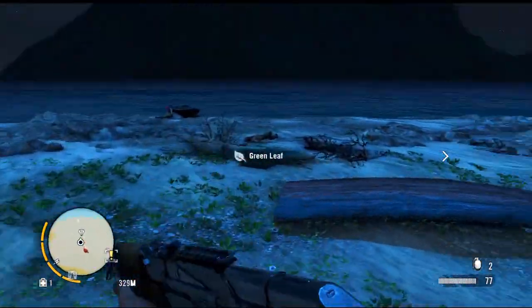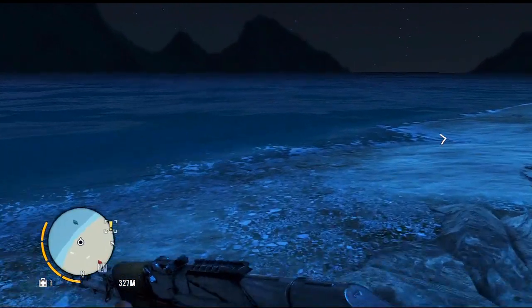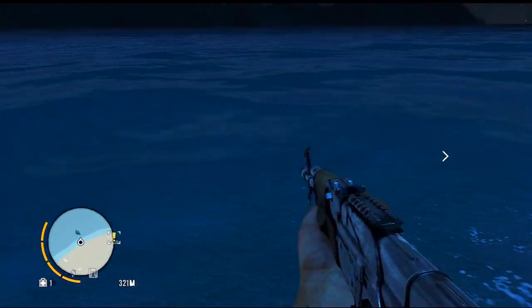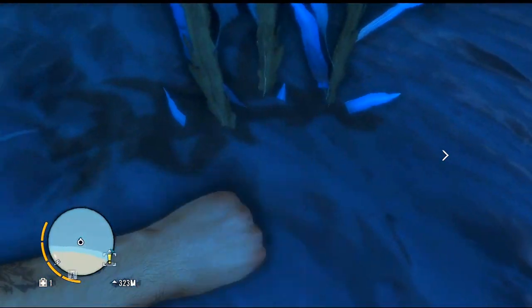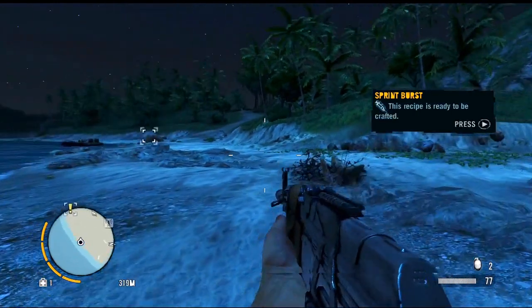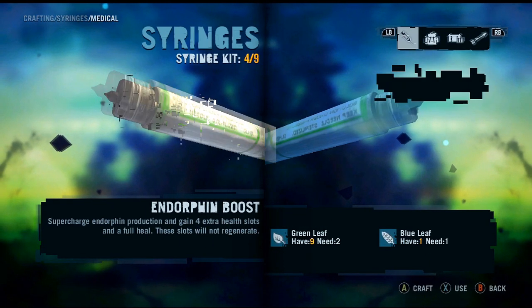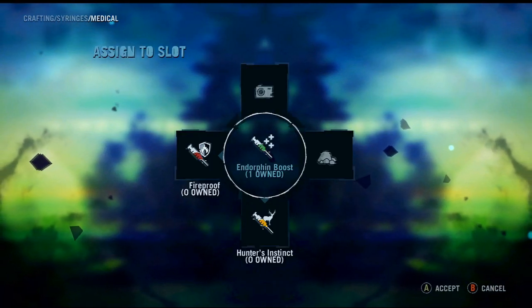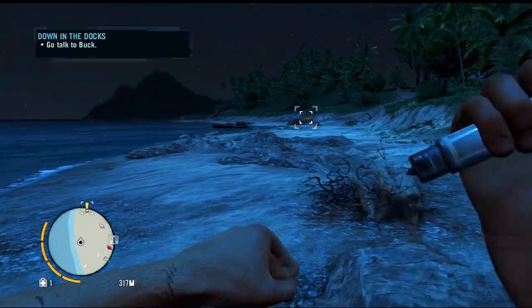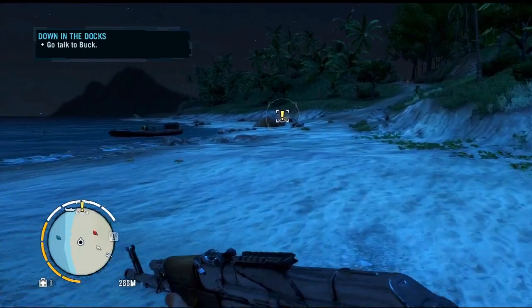Found a blue leaf, let's do it! I really don't like being in the water - alligators and snakes and sharks are not fun to mess with. Let's go to crafting, medical craft, and use. Damn, look how much health we have - that's awesome, that's really really useful!